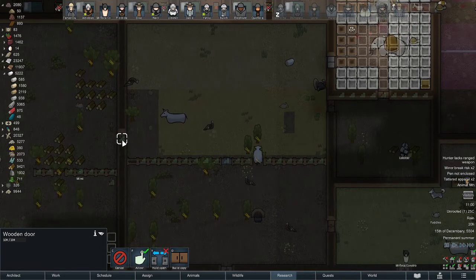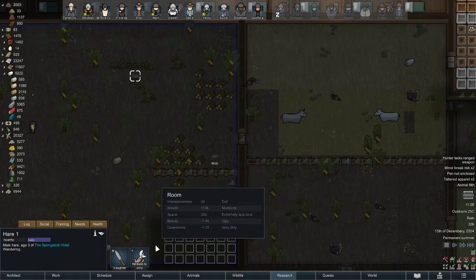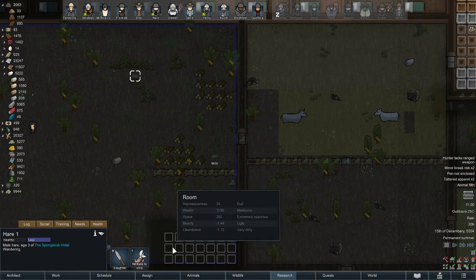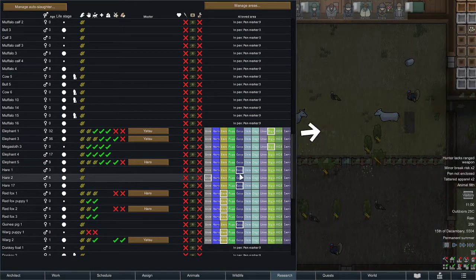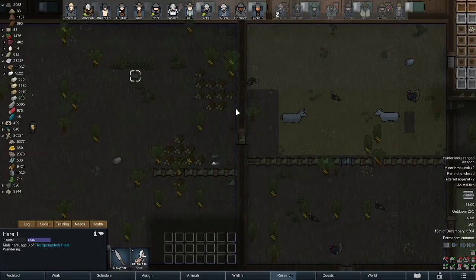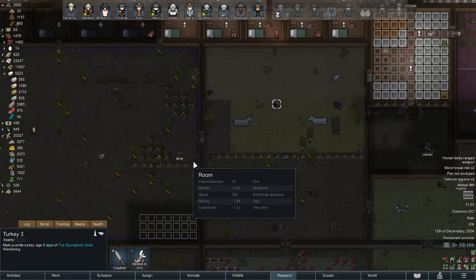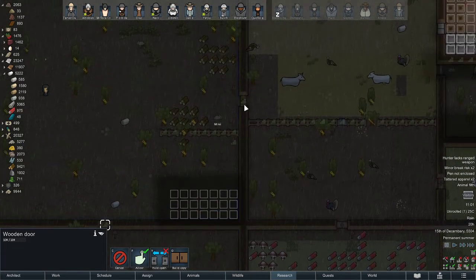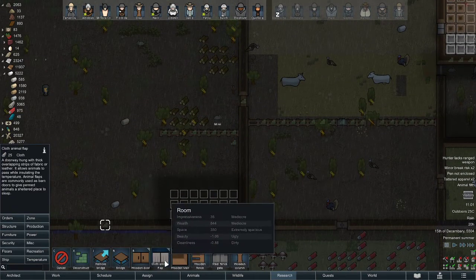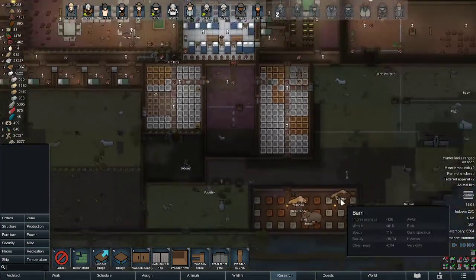The cows cannot get out from here. Let me check — ah, this guy is part of the zoning, so he's a zone animal. Any animals that use zoning can go through regular doors, so don't mind that. But cows and turkeys that are penned can't get out unless you replace the regular door with a cloth animal flap or a gate. That's it.